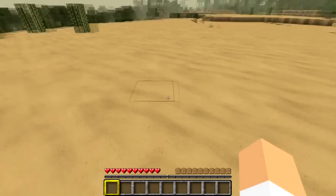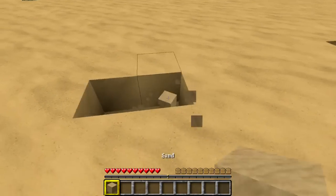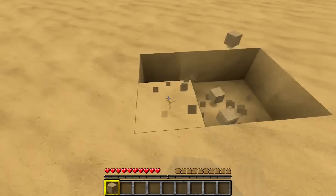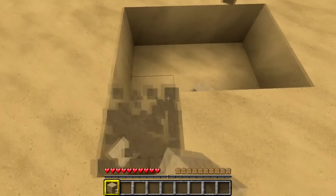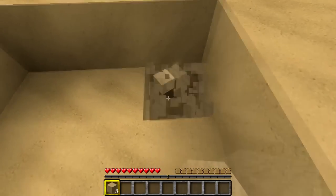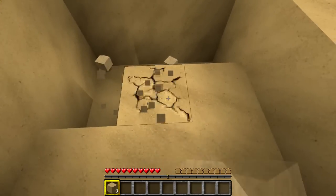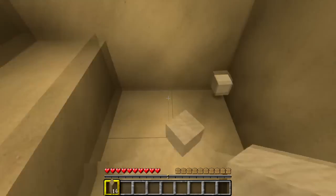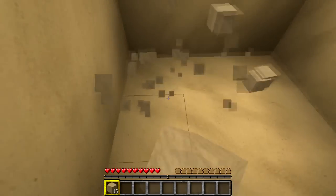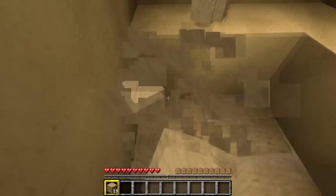What you do is you get your empty fist and you punch the sand or the dirt and you can make it three, four, five — as many holes wide as you like. I'm going to make it three by three because that's the way I like to do things, and you basically keep punching holes. Eventually you'll collect lots and lots of sand items. Don't worry too much about that — if it's dirt you're digging, obviously dirt.